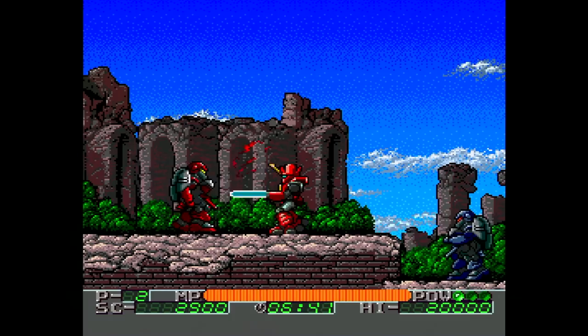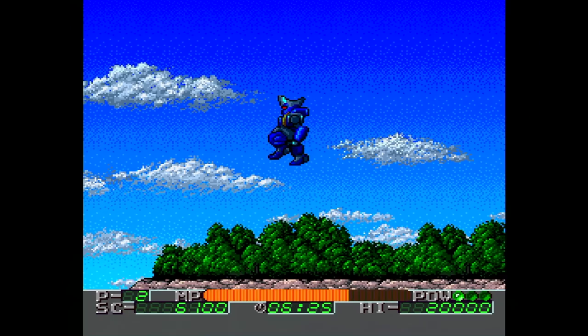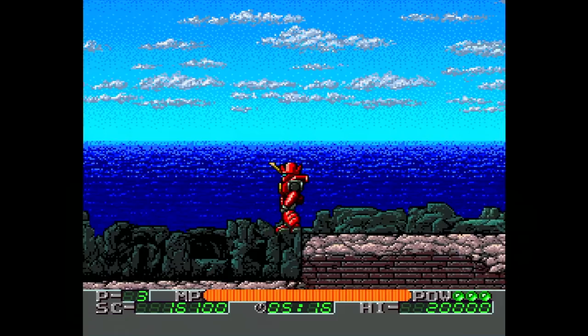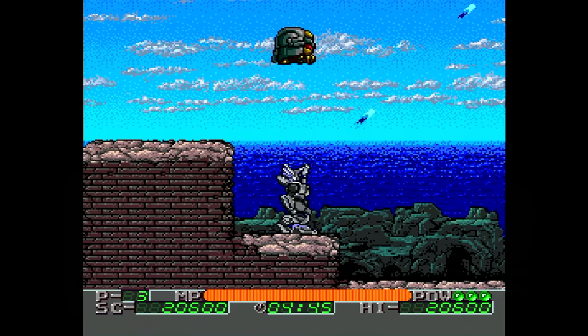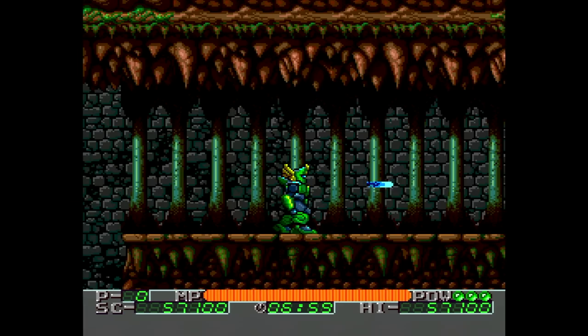Grandzort is a pretty good action platformer. During the gameplay, you can switch between one of three robots at any time — each one has their own unique powers and weaknesses and you'll need to use each in different situations. The SuperGrafx powers are used here for true overlapping parallax scrolling in every direction, and generally the game looks pretty good. The music isn't bad but not really anything noteworthy. Overall, the game is enjoyable and rather challenging, but it's certainly not the most in-depth game of its time.